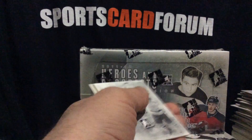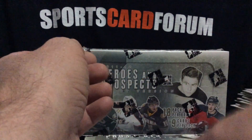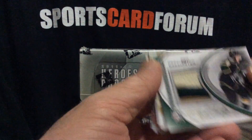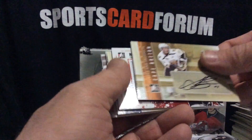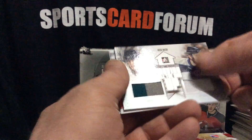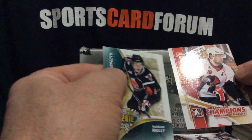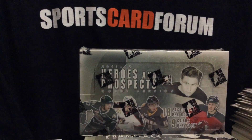We still got a lot of boxes to go. There's still been the Tarasenko auto to start us up, so we got two insert hits and we're looking at five hits. Scott Harrington three colors, Logan Shaw auto, Sean Courrier game-used, Mattia auto, Rick Nash two-color, Morgan Riley, and Zach Smith — that gives us seven hits. This is nice. And that was box five.